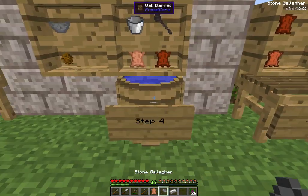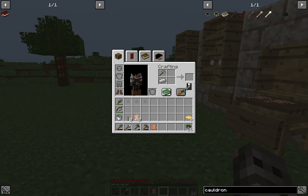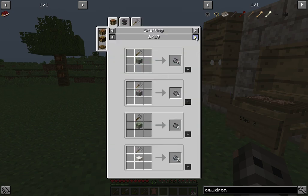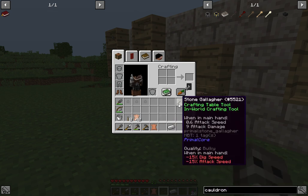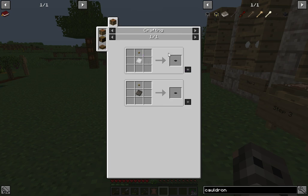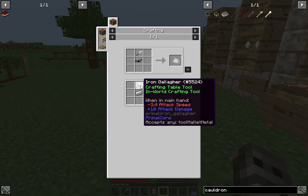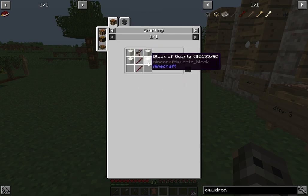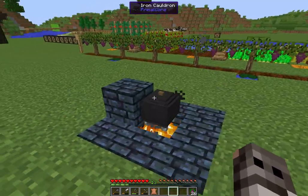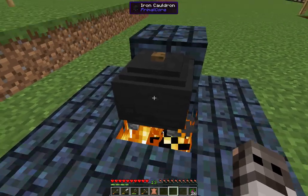We have one here. For the cauldron lid recipe - quartz or iron - you need blocks of quartz. You'll need to get a gallagher that can do it, an iron or a quartz one. I thought it was any kind of gallagher, but you can get one, and some iron, or have a blacksmith make the cauldron and cauldron lid for you.